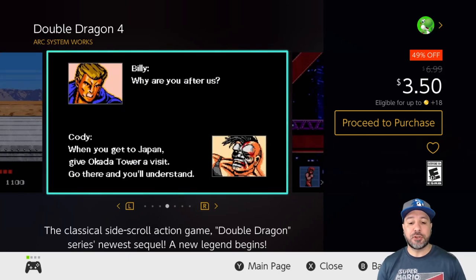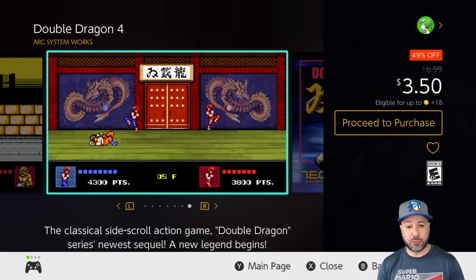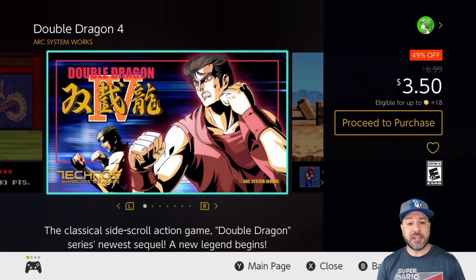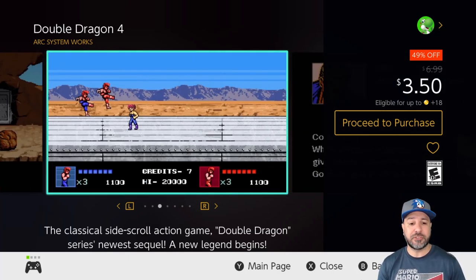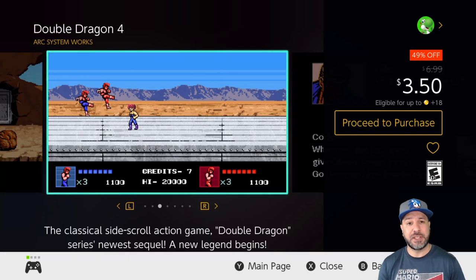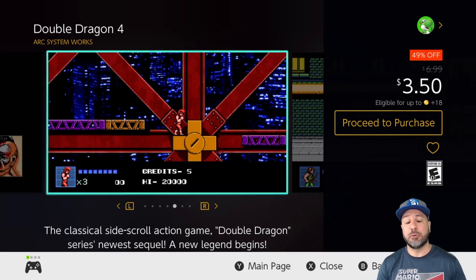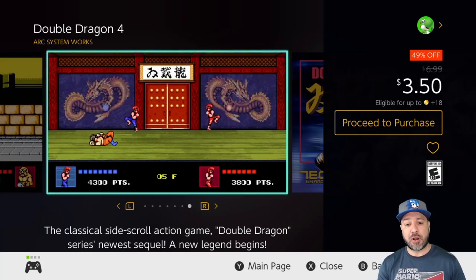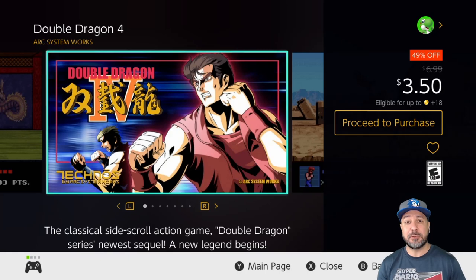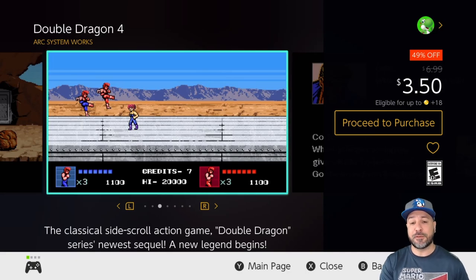Next we have another retro brawler: Double Dragon 4 at 49% off for only $3.50. The other Double Dragons are on sale as well, but they're not on the list because when you get the bundle with the Kunio-Kun series you get all of them for $10 — I can't suggest them individually at $3.50 because of that. Double Dragon 4 is inspired directly after the events of Double Dragon 2, which means you really have to be into retro brawlers, as it feels like an old school NES game.